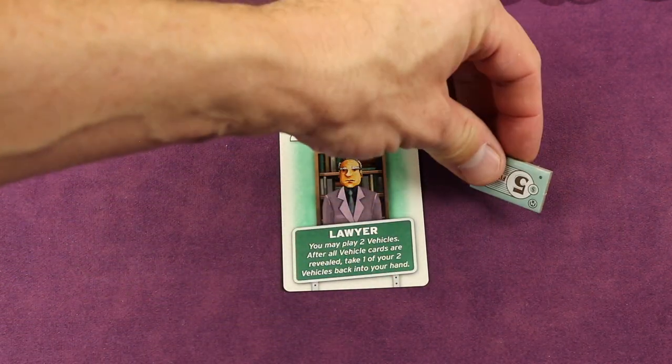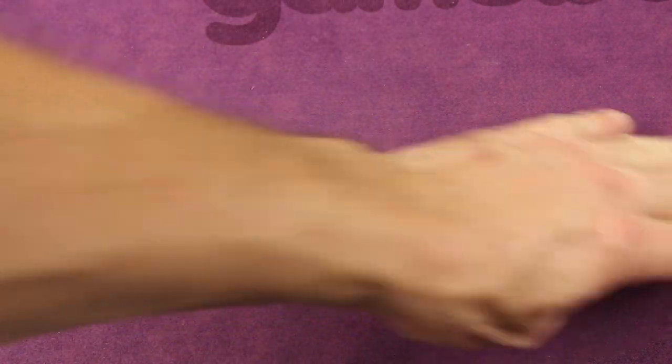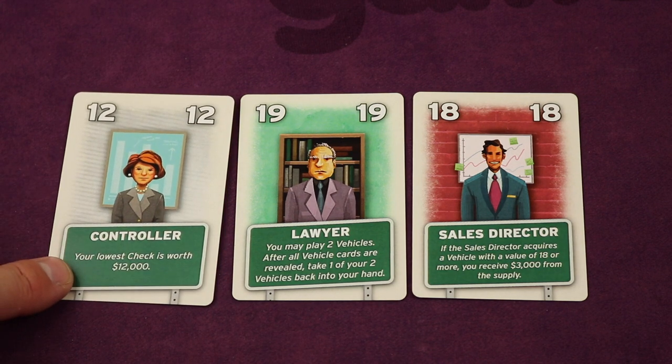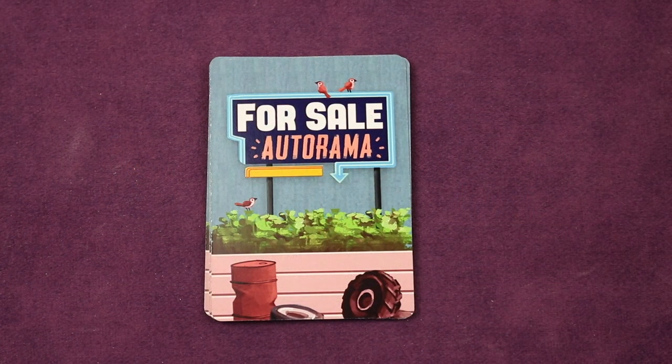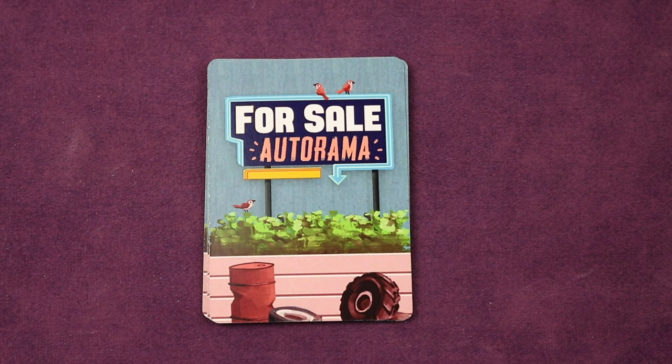The winning bidder's money goes back to the supply — they've spent it — and the card goes face down in front of them. Then you take three more cards off the top of the advisor's deck and do the bidding again, starting with the player that won the highest card from the previous round. Note that all gray background cards have end game abilities — for example, your lowest check is worth $12,000 at the end. You continue until the entire advisor deck is gone, then all players pick up their face-down advisors to form their hand for the next phase.